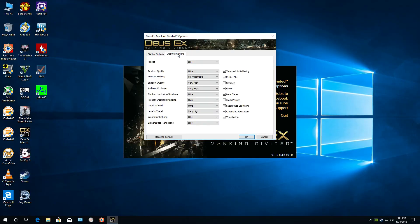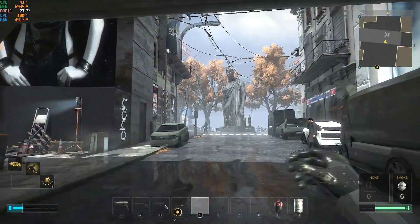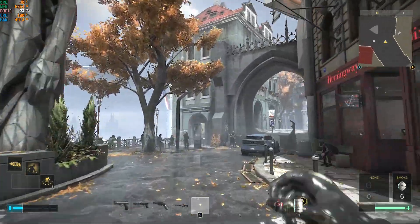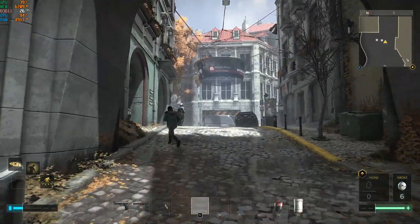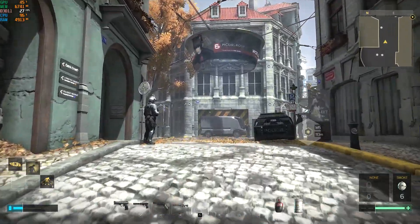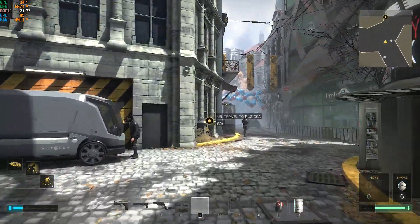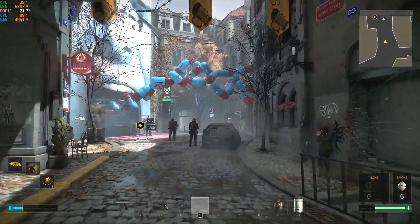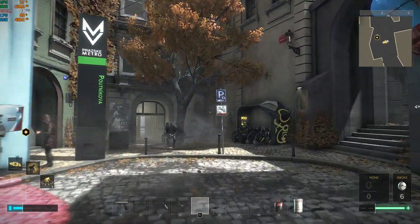Deus Ex: Mankind Divided at ultra graphics quality preset. We're taking a sightseeing tour of Prague in the dystopian future and we find that our 2007 CPU is a little underpowered — frame rate is mostly in the mid to low 20s. CPU is basically pegged at 90 to 100% and the GPU is relaxing at about 40% usage.